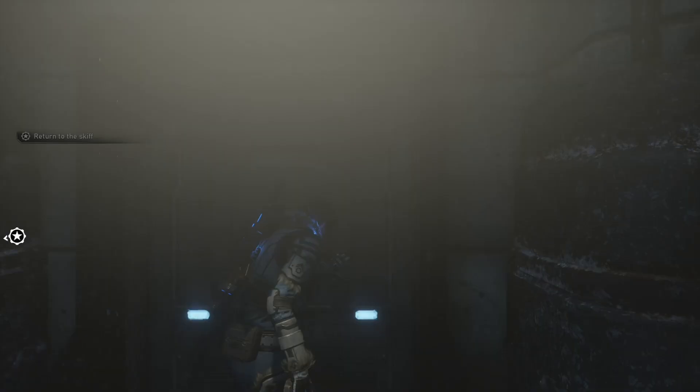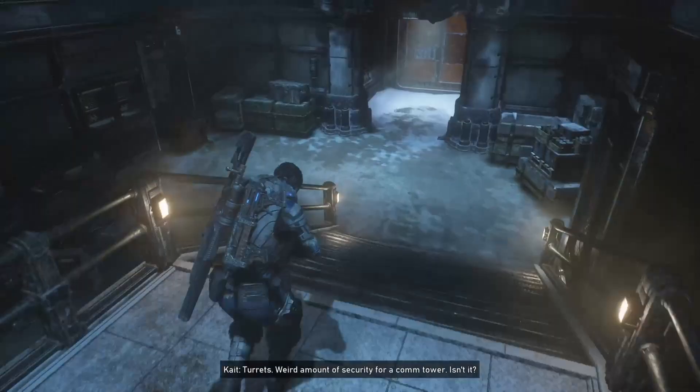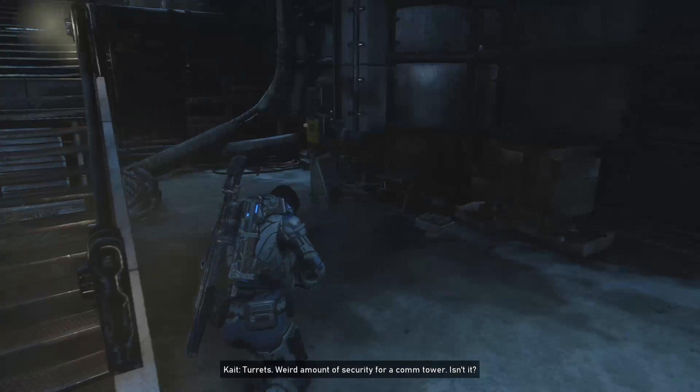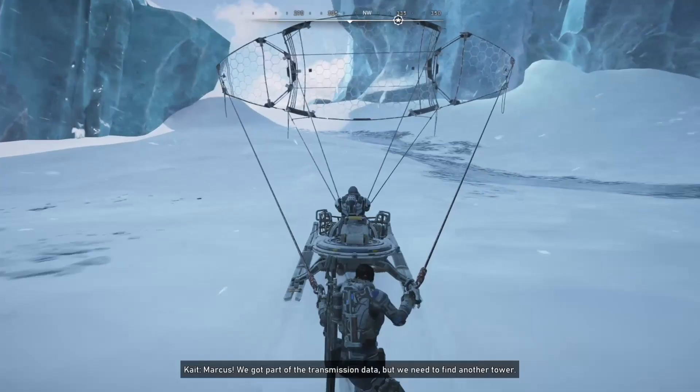Then, when you've made your way into the next room, immediately on your right hand side on top of some cabinets, use Jack to collect the next set of components. Finally, once you're leaving the compound before exiting, going down the final set of stairs, on the left hand side you'll find a wall box with the final set of components inside of it.